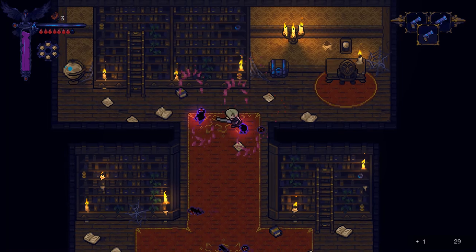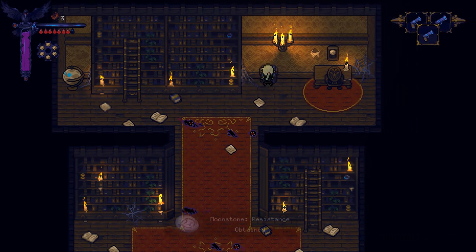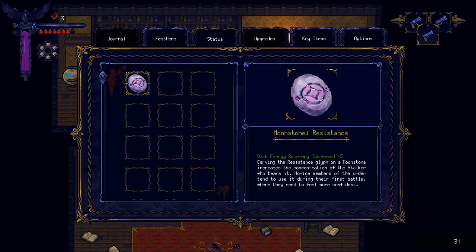Part of me wants to explore off the main path — and that part wins every time. Oh wait — is this leaving, or is this a secret area? That eyeball again — I'm supposed to attack it. It's throwing those things at me again. My aim kind of sucks from over here.